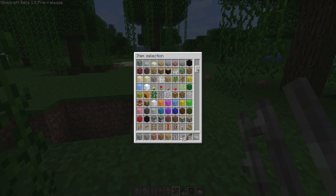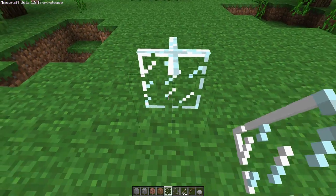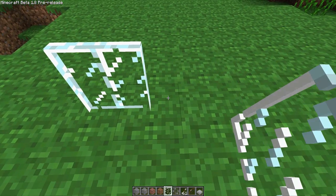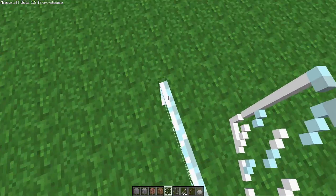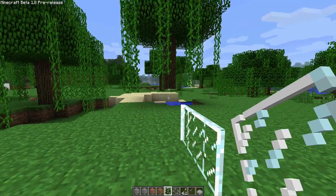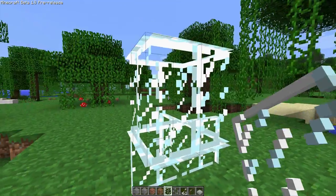Scrolling down, this is also new to me — there's a glass pane. This is incredibly new to me. Basically it's like a proper window, not just flat glass. I don't think you can place them sideways — no, you cannot place them sideways.